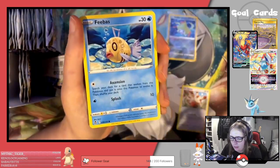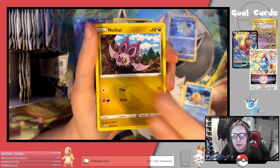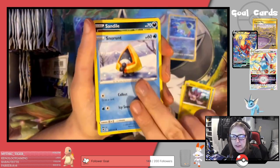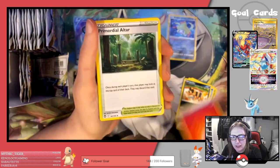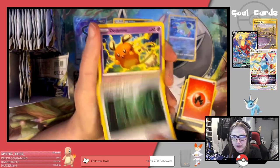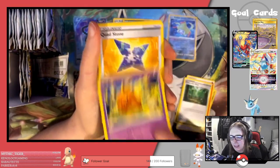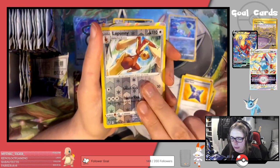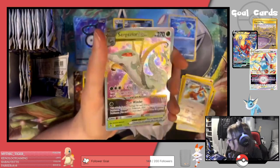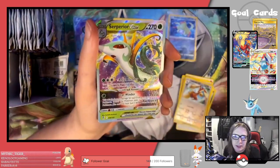Alright: Spindor, Phoebe, Noibat, Snorunt, Zalandane, Fire Energy, Primal Altar, Dedenne, Cradily, Reverse Lucario — ooh! And our first V-Star — it is the Superior V-Star!